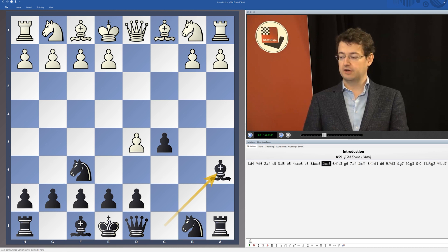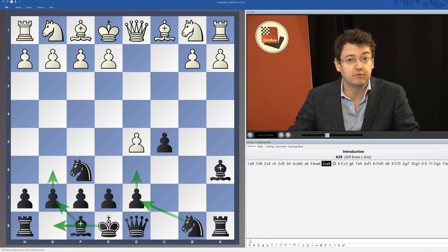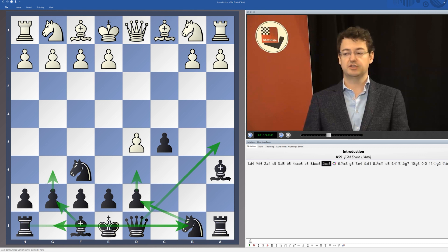What does black do? What is actually black's plan here? Well, it is quite simple. Black's next few moves are d6, g6, bishop g7, short castle. Most likely the knight will go to d7, the queen will go to a5, the rook will go to b8. So it's a very easy scheme to learn, which is of course very attractive for us as chess players.